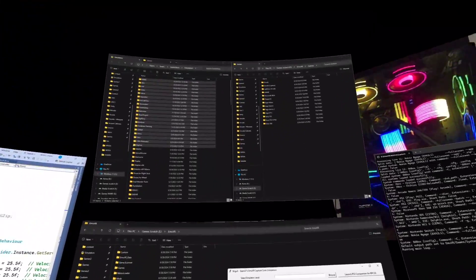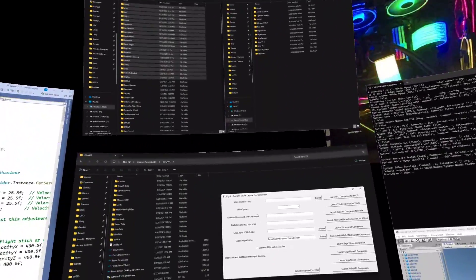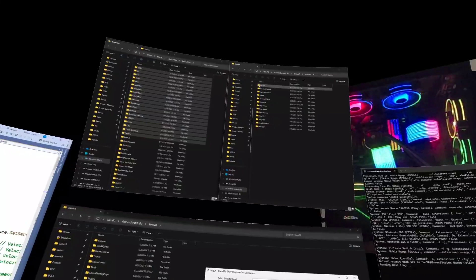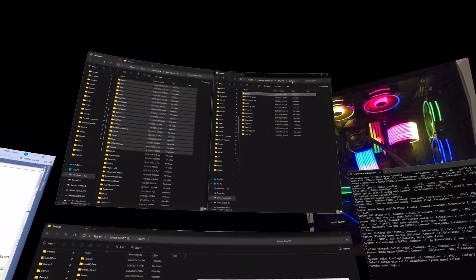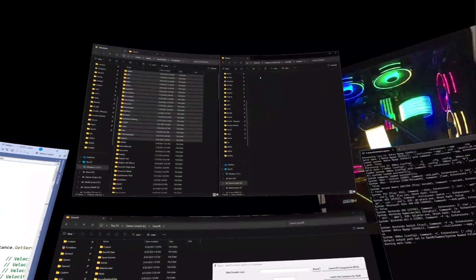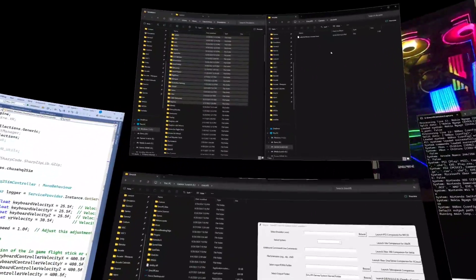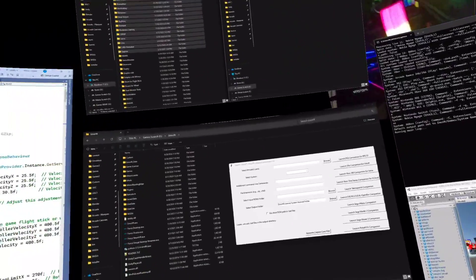Okay, here we go — quick instruction on how to get everything installed. First, the arcade folder inside the EmuVR games folder, which is pre-included with the pack. In here is where you drop your FBNeo ROM set — can't tell you where to get it, but a little search should show you the way.